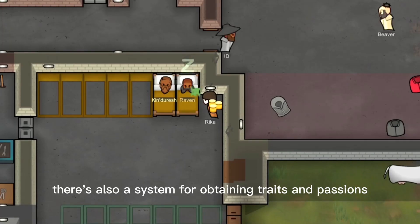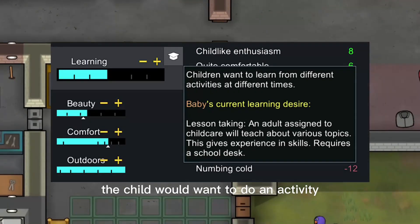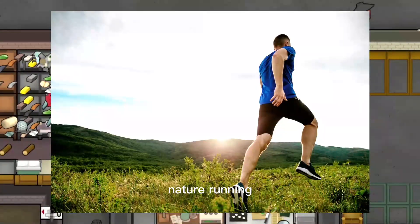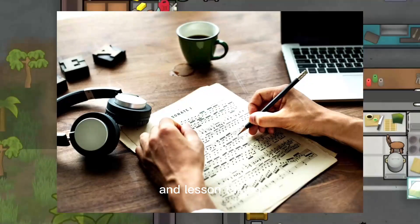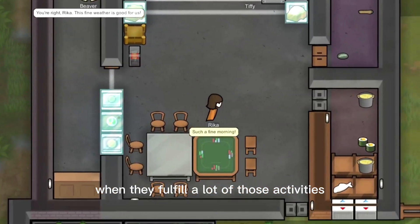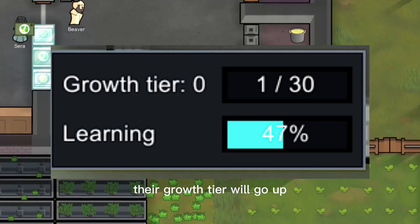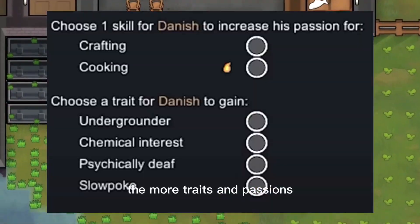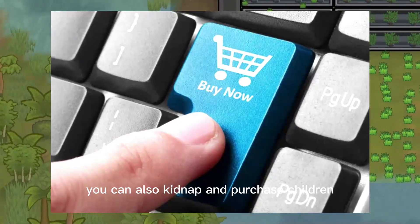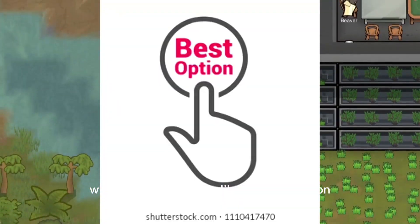There's also a system for obtaining traits and passions. In the needs tab, the child would want to do activities like skydreaming, radio talking, floor drawing, nature running, work watching, and lesson taking. These will be automatically fulfilled whenever the schedule is set to recreation. When they fulfill a lot of those activities, their growth tier will go up. The higher the growth tier, the more traits and passions you can choose at ages 7, 10, and 13. You can also kidnap and purchase children, which honestly seems like a better option.